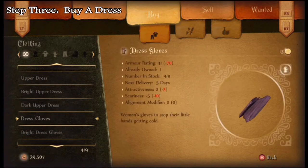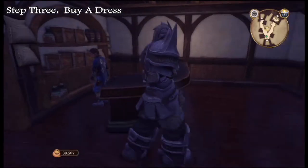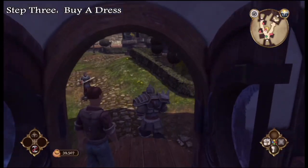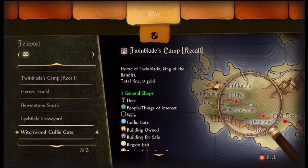I went ahead and chose the normal version of the dress — don't want to get fancy or creepy with it, just straight dressing. Then I'm going to teleport to Snowspire Village, which is that new area to the north from the Fable Lost Chapters, and that's the only place where you can find the red wig.